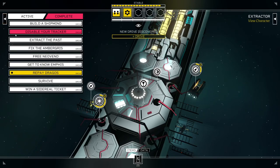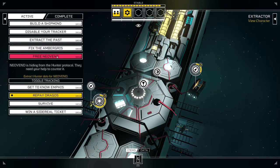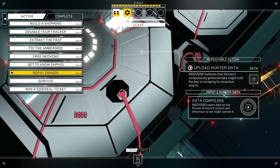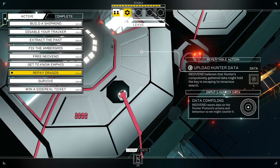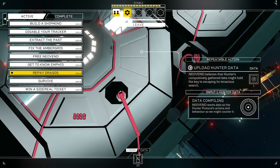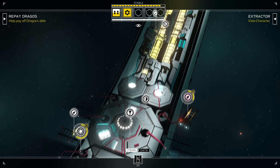New drive discovered: Free Neo-Vend. Hiding from the hunter protocol, they need your help to counter it. Does this take the same stuff I've been giving that other character? No, it needs hunter data — so this is a different thing. I was wondering if different characters would start asking for the same things and I'd have to side with one, but this seems like a different thing.